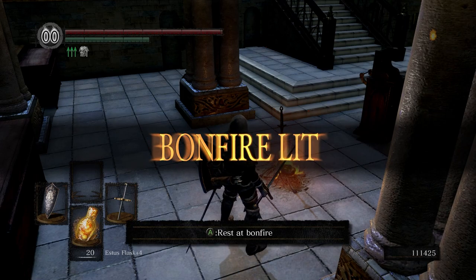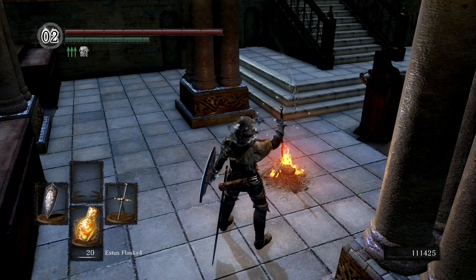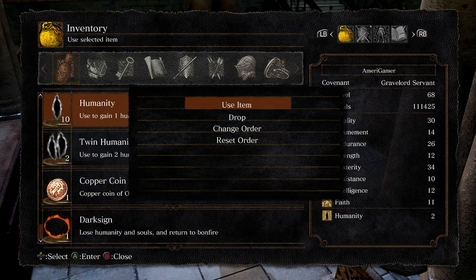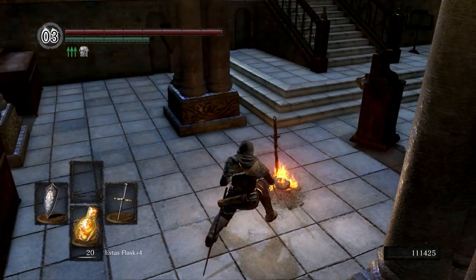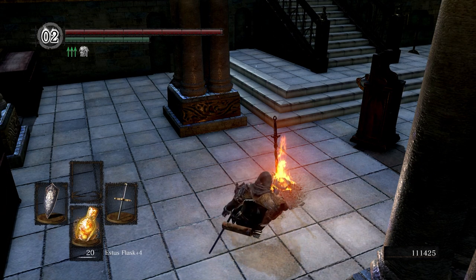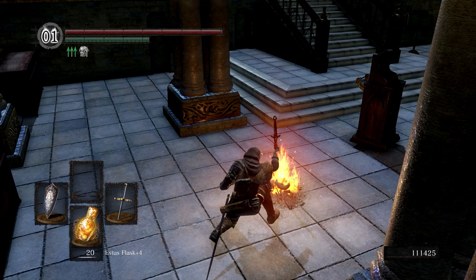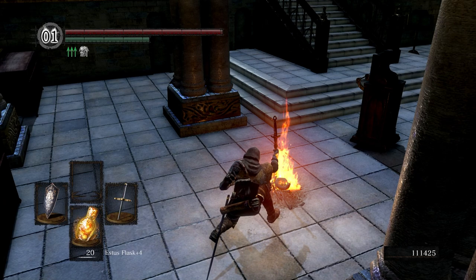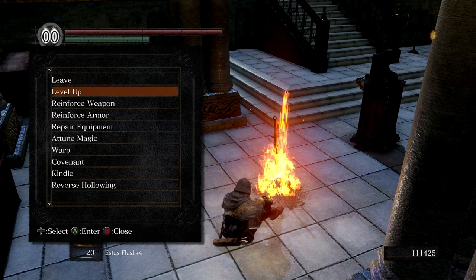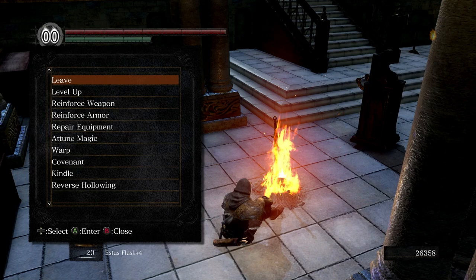We should probably kindle this though, to be honest, because this place is honestly a pain in my ass. We'll do all the way. So let's go ahead and kindle — kindle, and then kindle again, and then kindle the final time. You know what, I'm actually going to take advantage of this and level up too. Let's go with vitality, endurance, and dexterity — fuck it, why not? There we go, all three.